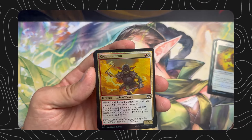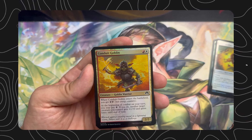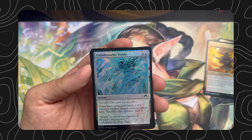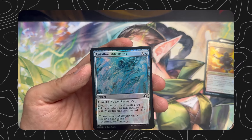Conduit Goblin — enters the battlefield you get two energy, beginning of combat on your turn you may pay one energy, if you do another target creature you control gets plus one plus one and haste. Unfathomable Truths — four and a blue, instant, devoid, draw three cards and create a 0/1 Eldrazi Spawn creature tokens with sacrifice to add colorless.